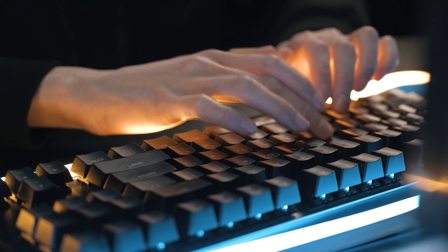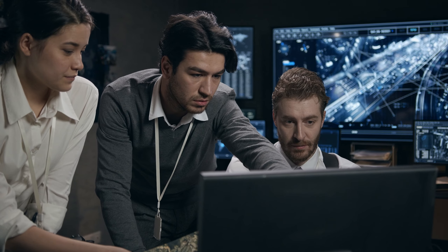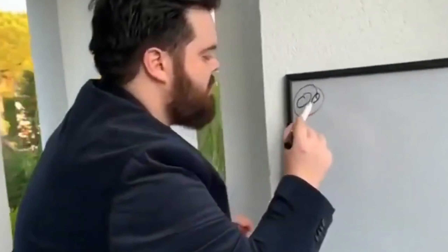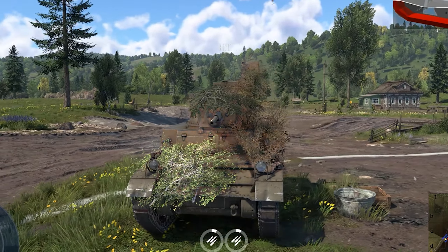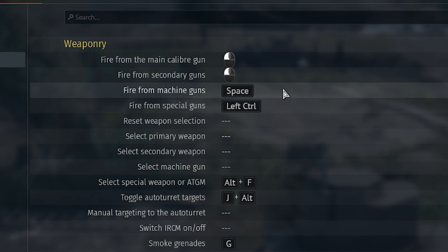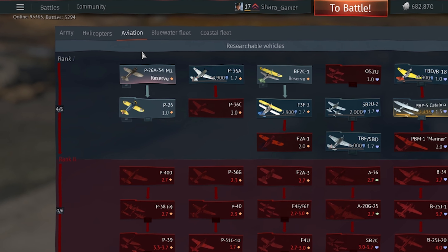Key bindings are personal preference, but I'll show you the important buttons and offer tips on setting them up. I'll cover more complex stuff — the machine gun is on spacebar, which is true, and also here you can switch vehicle classes: tanks, planes, and ships.